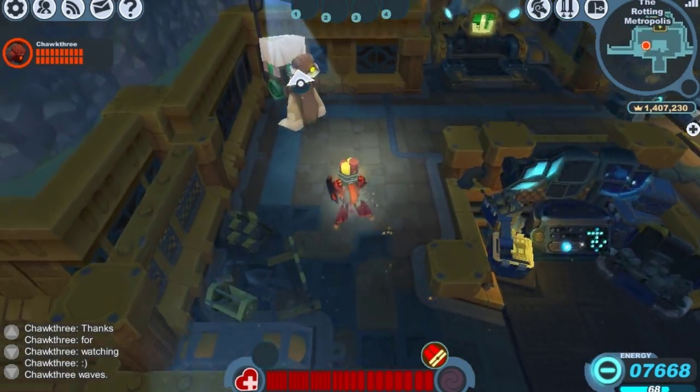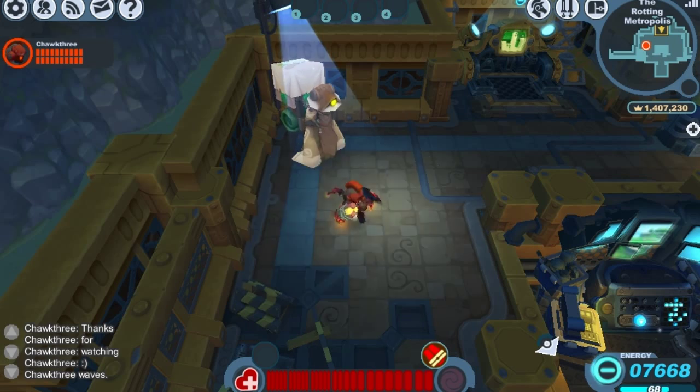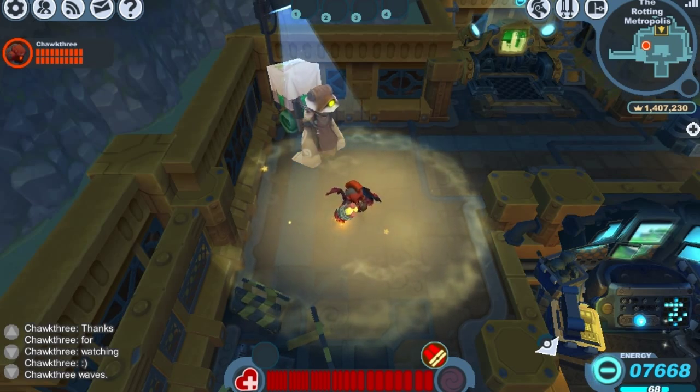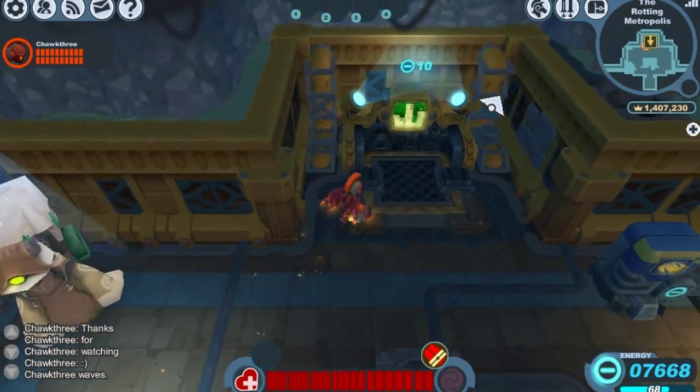For the Stagger Storm's charge attack, we just hold it up above our head, and when we place the bomb on the ground, a stun status shoots out. Any enemy that wanders into that stun status is stunned, unless they are resistant to the stun status, of course.